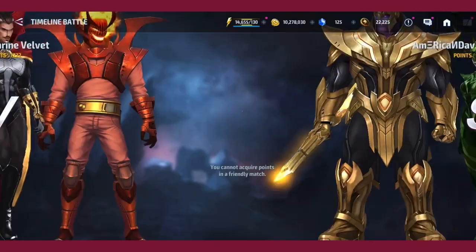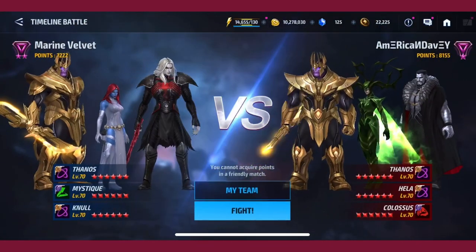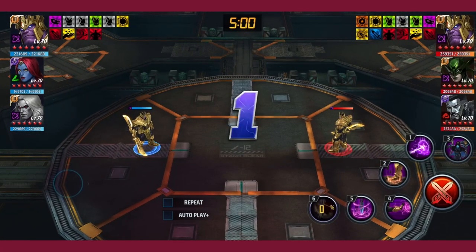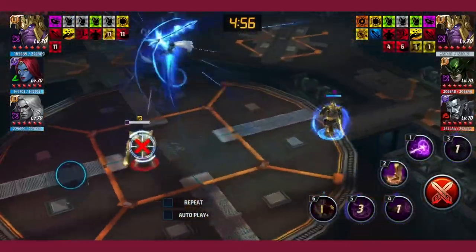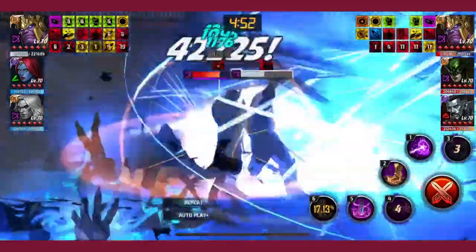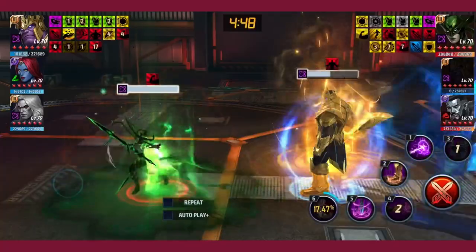There's a lot of controversy about what builds to use with Thanos, and people are saying that his heal isn't working well. I'm going to explain his heal — it doesn't activate under invincibility, but Authority's accumulation gives him the edge. Get the accumulation with three, cancel four — done. This works for pretty much every Thanos I've come across.